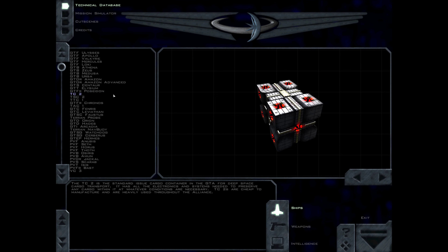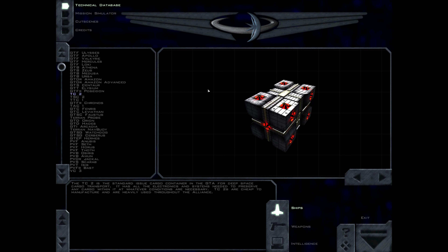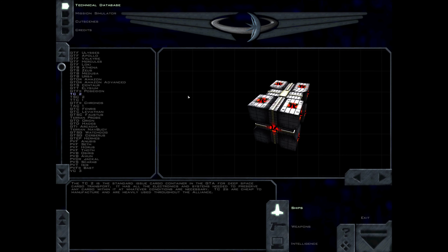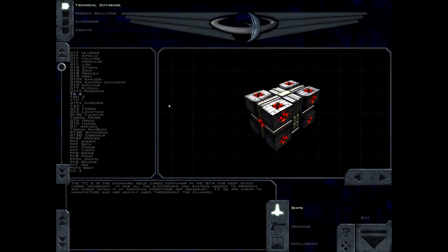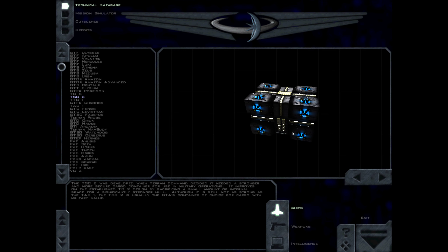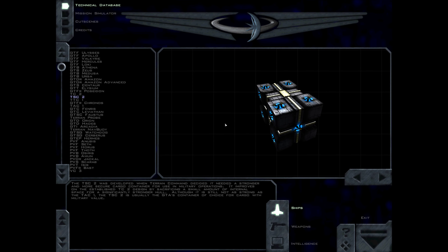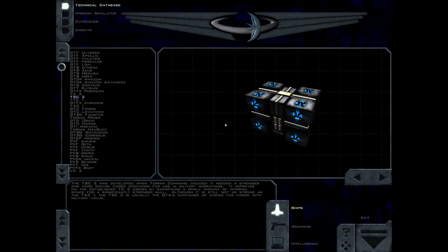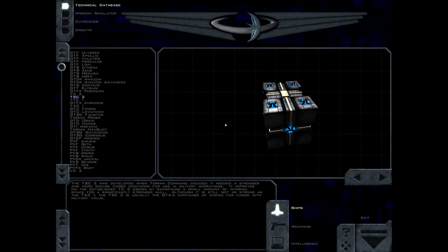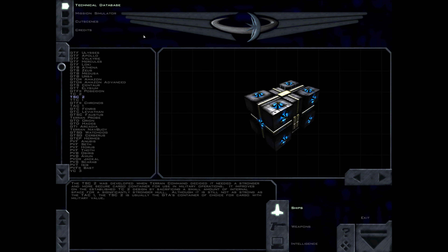The TC2 is the standard issue cargo container in the GTA for deep space cargo transport. It has all the electronics and systems needed to preserve any cargo within it at whatever conditions are necessary. TC2s are cheap to manufacture and are heavily used throughout the Alliance. The TC2 was developed when Terran Command decided it needed a stronger and more secure cargo container for use in military operations. It improves on the established design by sacrificing a small amount of internal space for a significantly stronger hull, and is usually the GDA's container of choice for cargo with military value.